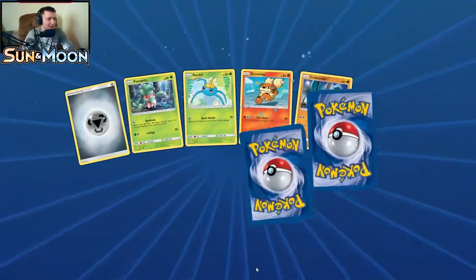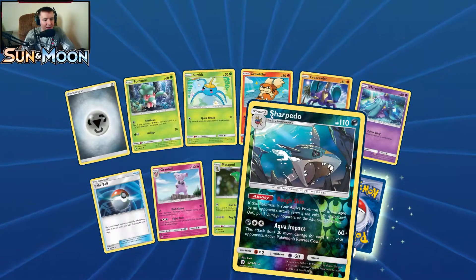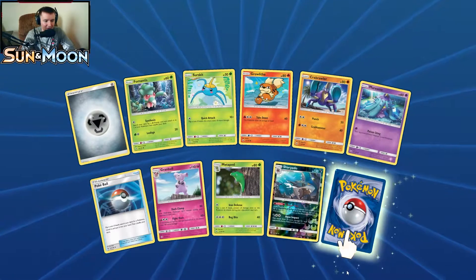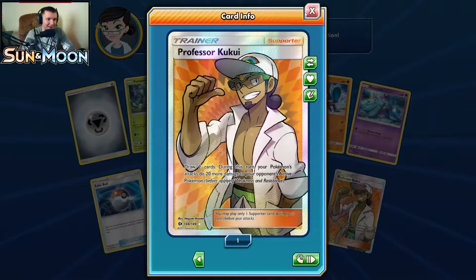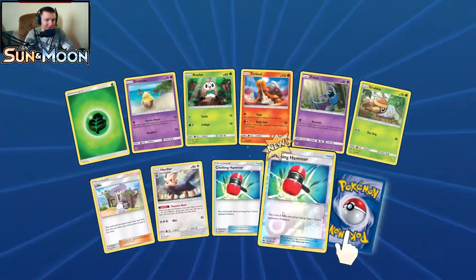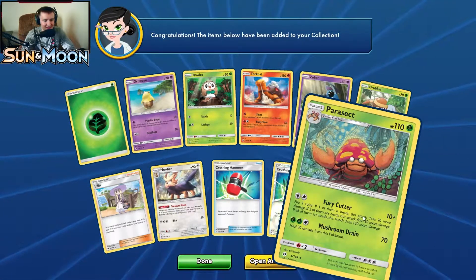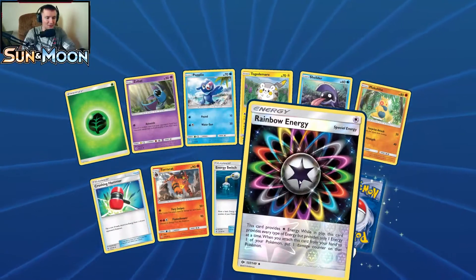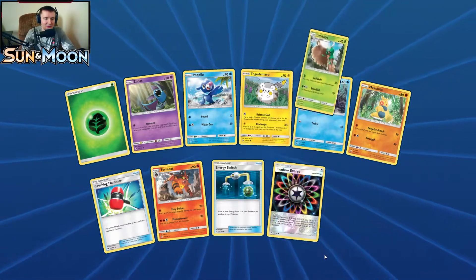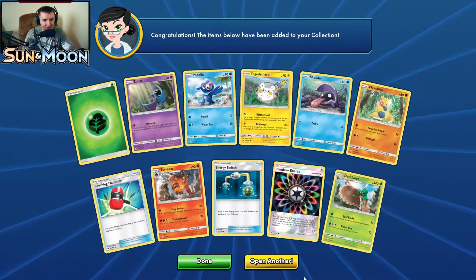Pack ten: our reverse holo is Sharpedo — brand new. Reverse holos just look so much better on dark types. Our rare is a Full Art Professor Kukui, which was also on my want list — checking stuff off. We also pull a reverse holo Crushing Hammer — people might actually want that — and Parasect. Pack eleven: reverse holo Rainbow Energy, and our rare is Decidueye. It's not the new Decidueye that's immune to everything, but it's still a cool card.